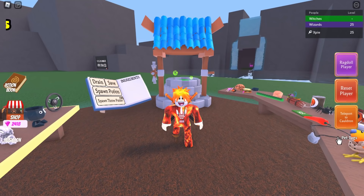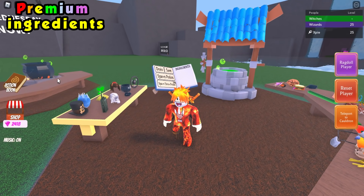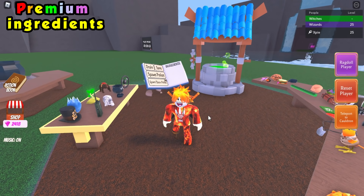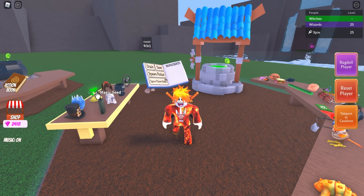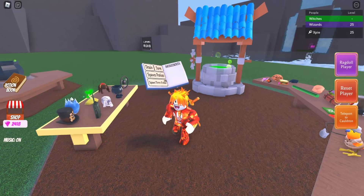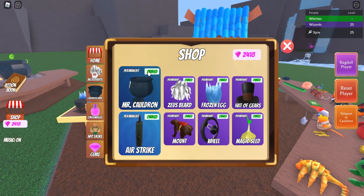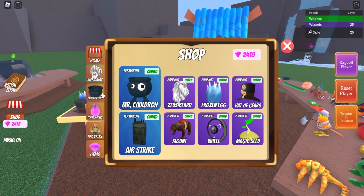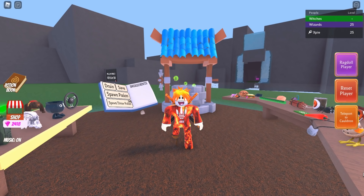For premium ingredients without spending Robux, they cost gems. I have a video linked in the pinned comment and description showing the best way to earn gems for free every day. It may take a couple of weeks, but you'll eventually save up to buy premium ingredients. Once you have enough gems, click on the shop, then on ingredients, and pick which ones you'd like to purchase. You can also save gems for skins or NPC skins. If this video helped, be sure to leave a like and subscribe.